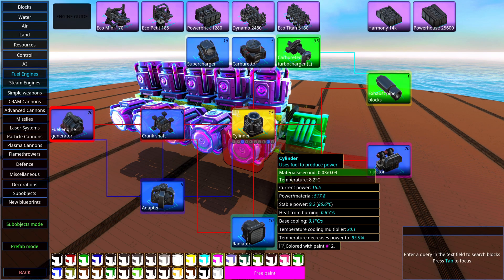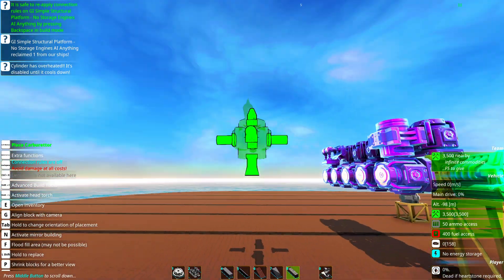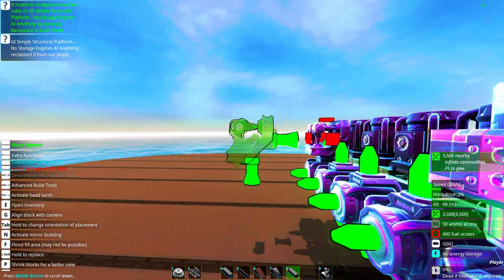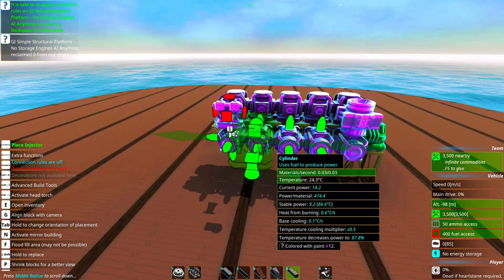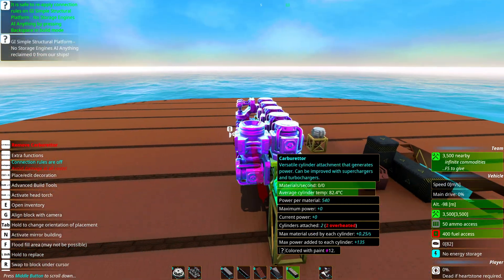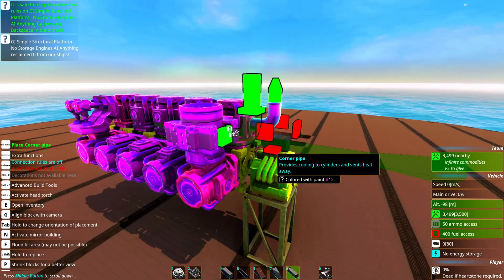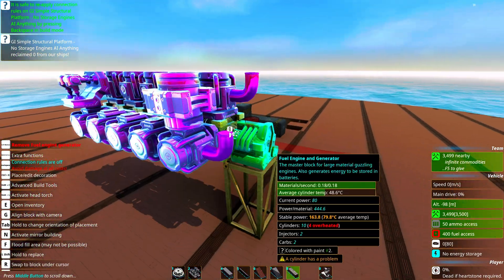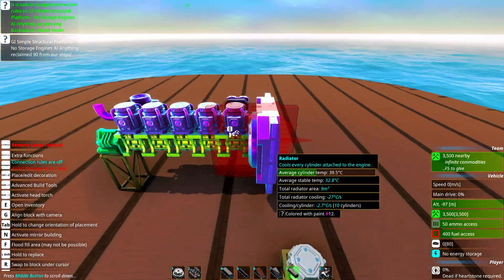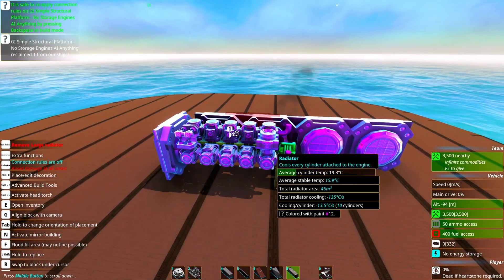To generate power you either need carburetors or injectors. Carburetors can connect on five different surfaces, only excluding the top. Injectors can only connect to two cylinders. If you have carburetors or injectors on an engine without any type of cooling they will overheat. To make them not overheat you have two options which you can combine: you have exhaust pipes, or you have radiators which you can place on cylinders and crankshafts and even connect to each other to provide cooling.